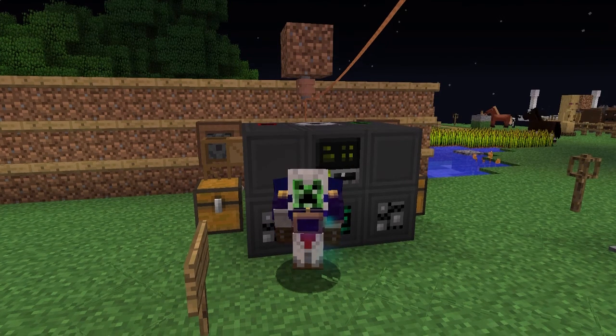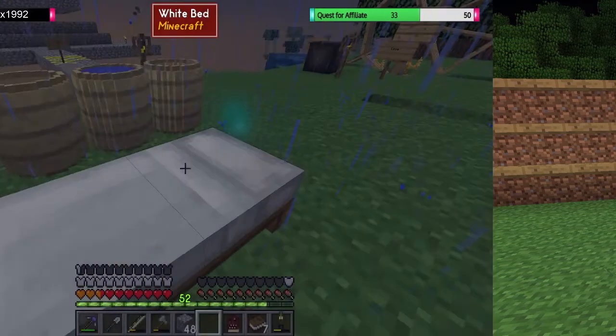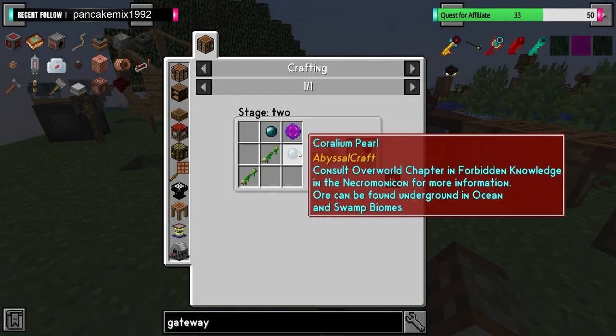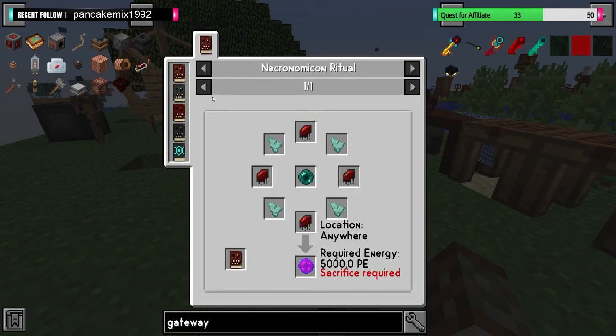Hello world and welcome back to Sevtech Ages of the Sky, where today we are making our first modular machine. We're making the gateway key, for which we need two Corellian Pearls, two slimy bones which I need to go get from the other side, and we're making this catalyst.